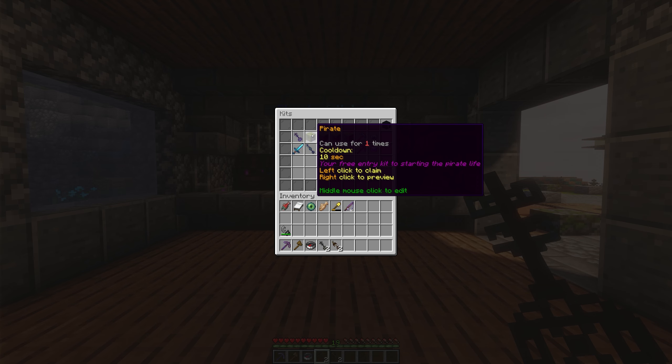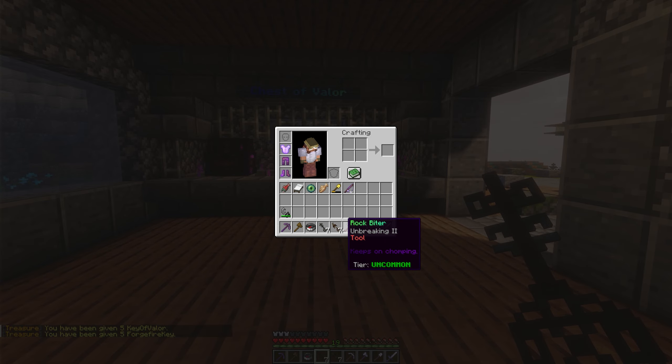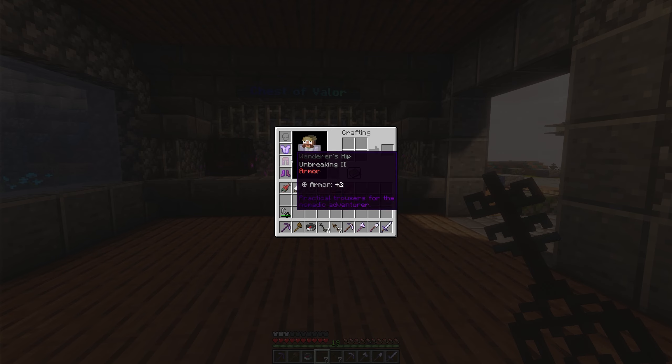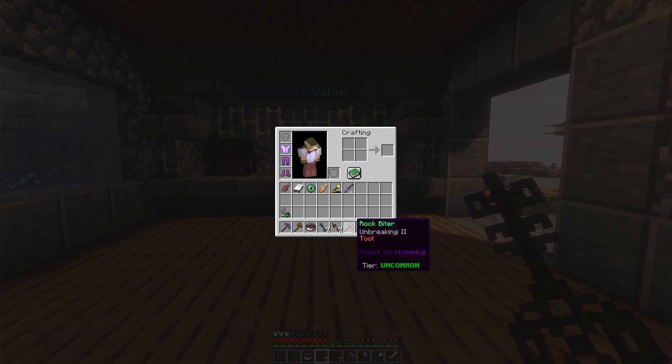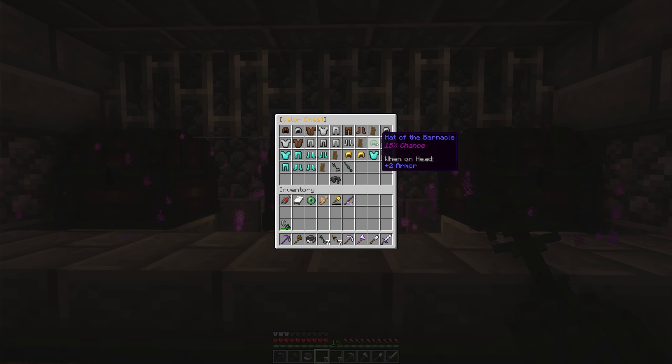The first rank everyone starts with is Pirate, which gives five keys for Valor and Forge Fire chests plus a kit of uncommon gear pieces. We still have the same rarity system: common (gray), uncommon (green), rare (blue), and legendary. There's also a unique tier that I don't want to spoil. The key system works like the old server — you take the key, right-click on the chest, and get a piece of gear.